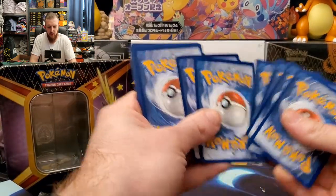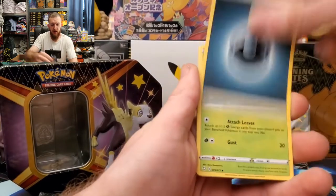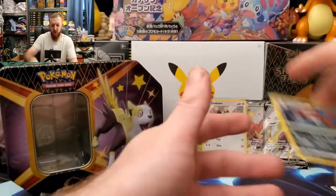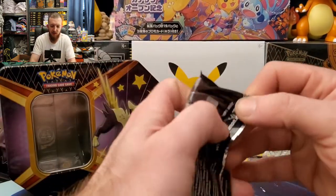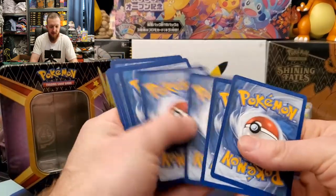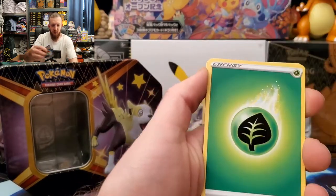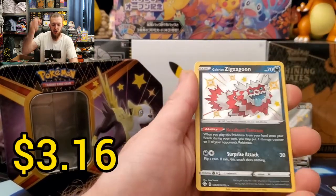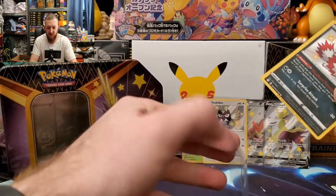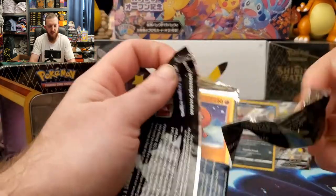First pack — code card. Toodler, Morpeko, Crofagunk, Gossifleur, Rollet, energy, Skwovet, Rolycoly — Rusted Sword reverse, Q-Font, and a holo rare Thievul. Here we go — Moosbarger, Shinks, Crofagunk, Trapinch, Rollet, energy, Rusted Sword, Dottrix, Ball Guy — there we go, Galarian Zigzagoon shiny and Volcanion for the rare! Haven't hit any V cards so far, but we have gotten a couple of shinies, which is helping out the shiny set.